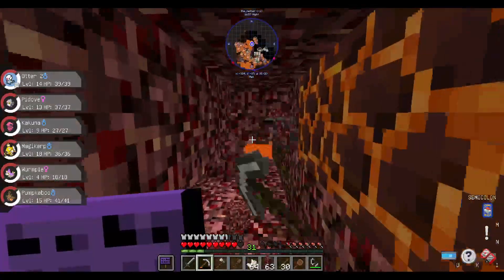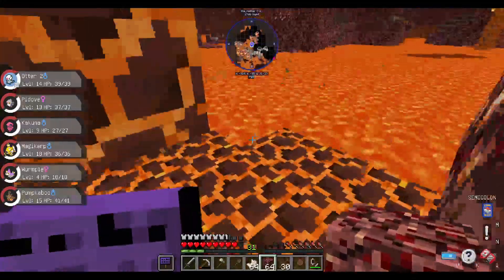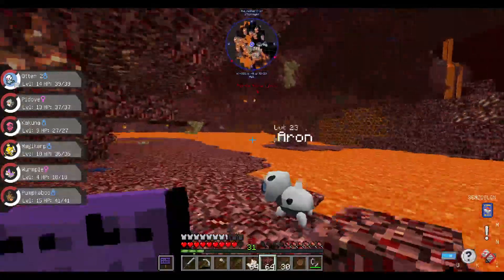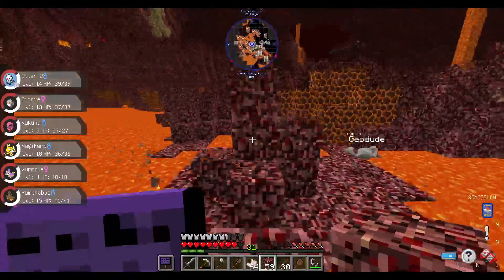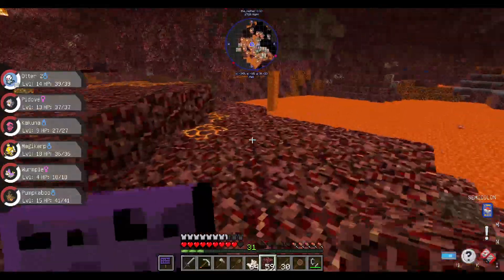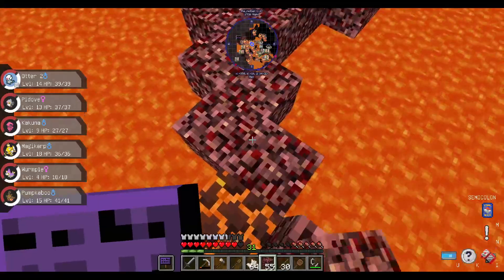Let's get past this area here. Looks like I messed up on where I was going, so let's scoot on past here. A little bit slower, but you don't get your feet burned off in the process. Let's head over there and see if there's anything on this island. There's so much lava noise. Geodude didn't crouch - actually, Geodude doesn't have legs. He'd be crouching and just getting closer to the ground.